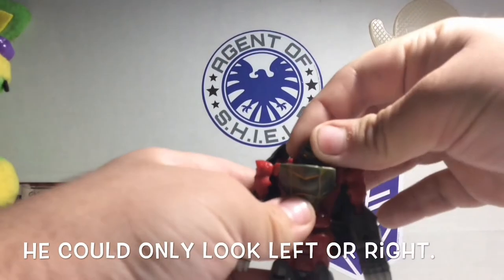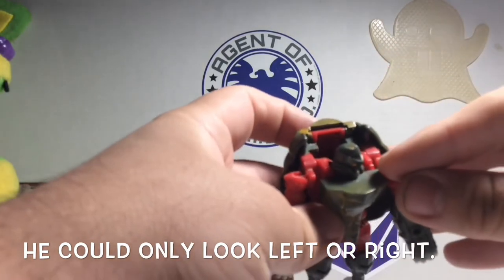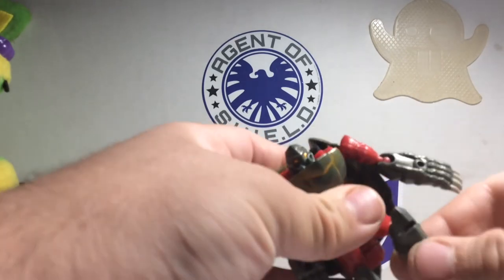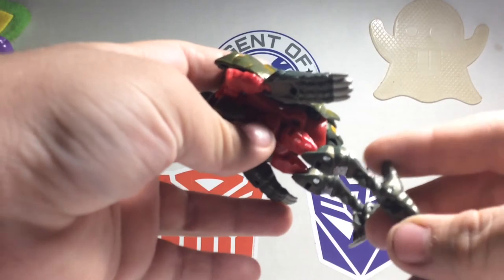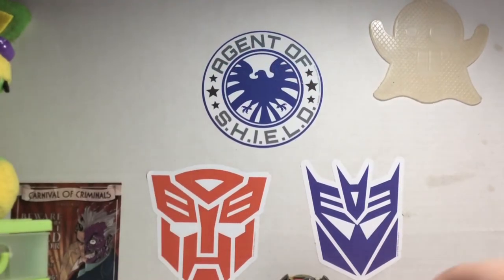There's a swivel on the head, but you can't fully use it because of these red pieces. He also has ball joints at multiple points and a hinge on the ankle.